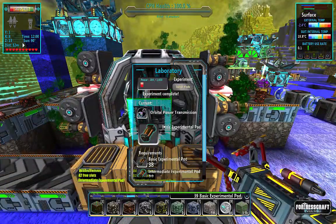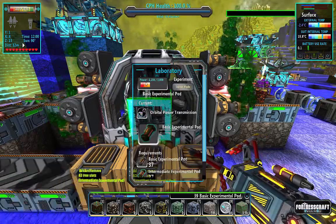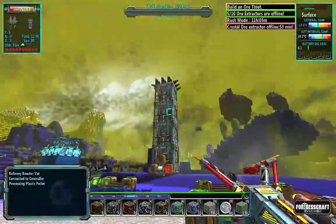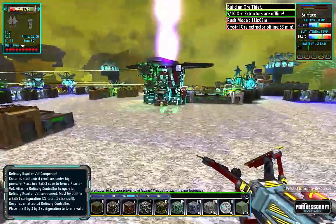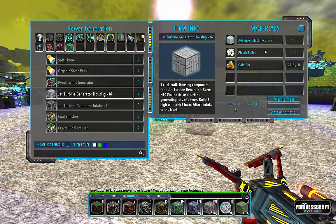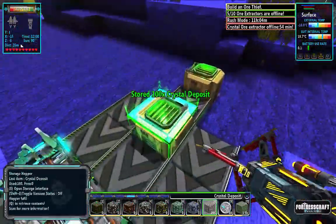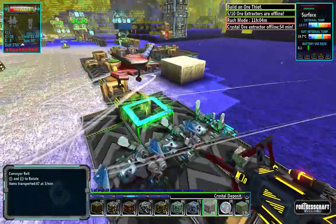It looks like our power is actually a little questionable. We're researching really, really fast so that doesn't help matters. But now we've got a vat going, we're going to be able to make some progress here. If we look at the turbines you can see we have advanced machine blocks - a lot of advanced machine blocks are going to be used - so I'm going to want to create a whole bunch of crystal clocks. Lots and lots of crystal clocks.